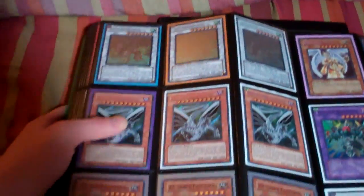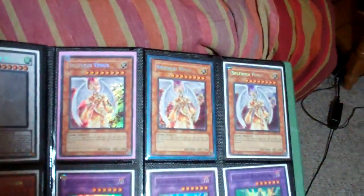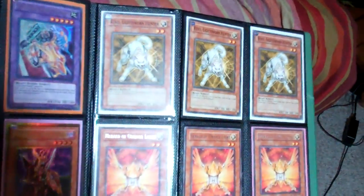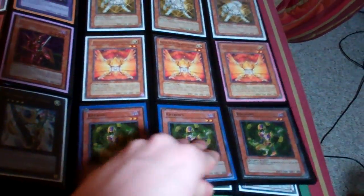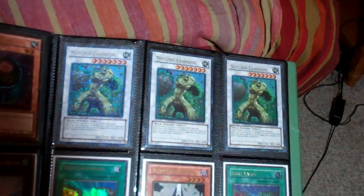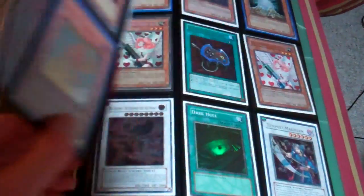The Jungle Berserkers are Ghost Rare. The Breakers are Gold. The Rikos are Common. The Craybons are Supers. The Morphing Jar is Gold. The Landoises are DT. The Stardust Dragon has a bend right there, you can see it. The Breezes are Ultimate.